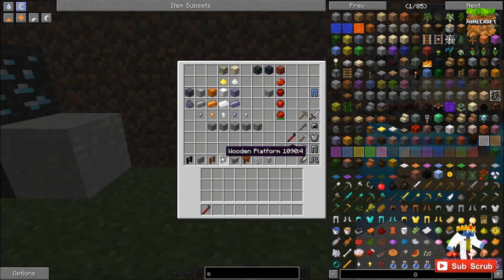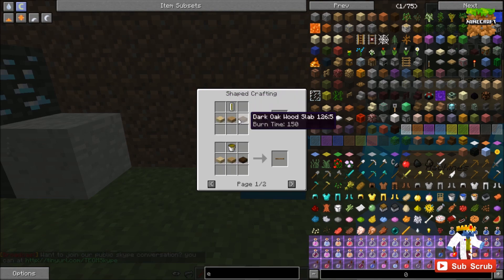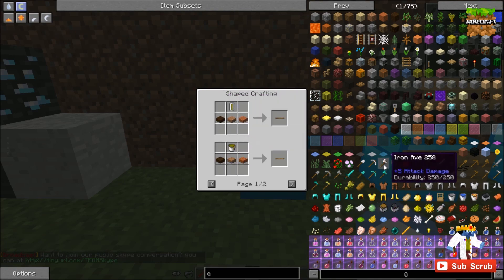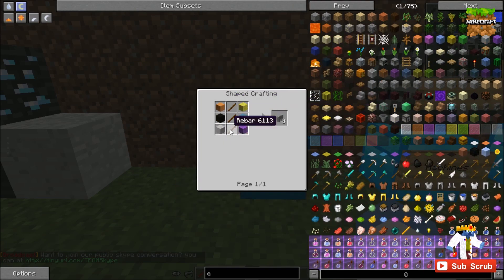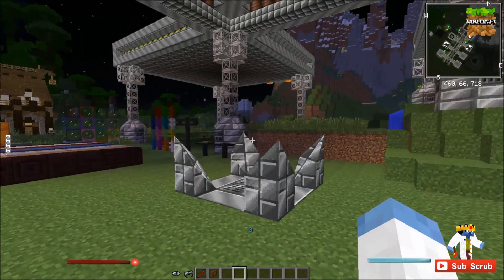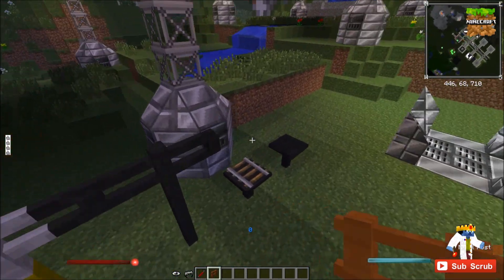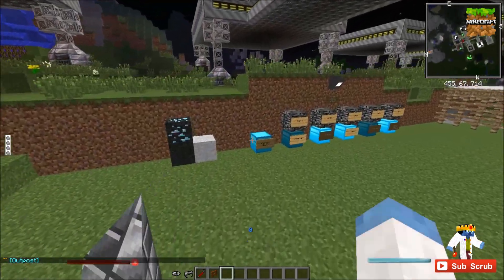There are posts and platforms in both wood, stone, and metal varieties. You craft the wooden post like so, and we'll talk about creosote when we get to the coal coke in the next episode. There's a stone post — we'll cover rebar when we get to the rolling machine — and it comes in any color of stone, which is pretty neat. Then there are metal posts, which need recipes from the rolling machine.